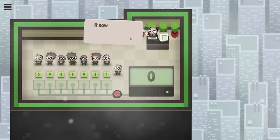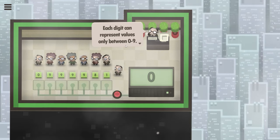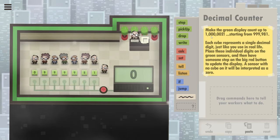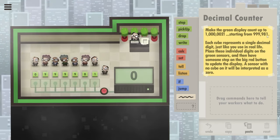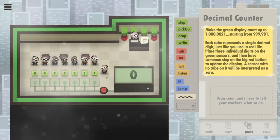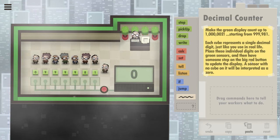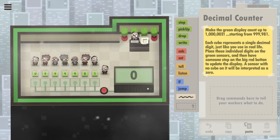The counting machine has been upgraded and it works with decimal numbers. Each digit can represent numbers between zero and nine of course. We're supposed to make the green display count up to one million and two starting from nine nine nine nine eight one - at least that's the starting number on those cubes. Each cube represents a single decimal digit. Place the digit on the green sensors and then press the button. No cube is a zero - or a zero is a zero.